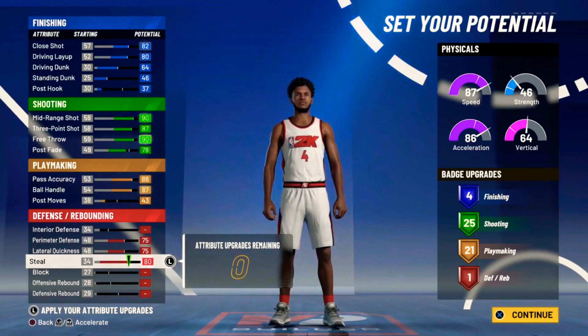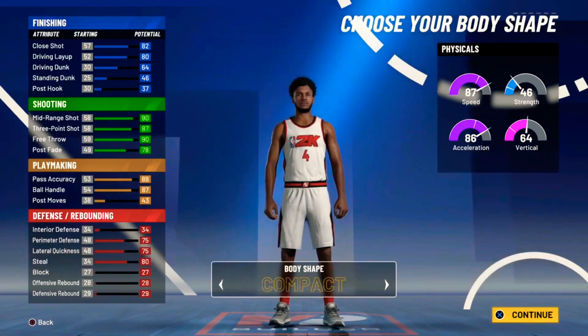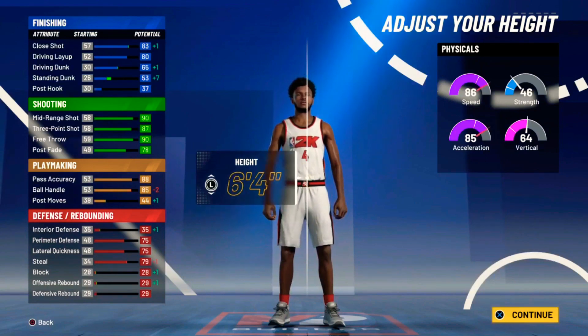That's all you need — the defense attributes will make up for the one defensive badge. You can use any body type; I chose Contact. For height, you can go six-four or six-three, they don't really matter.